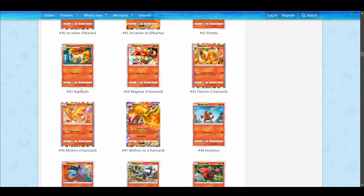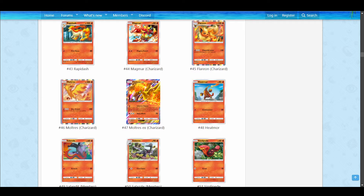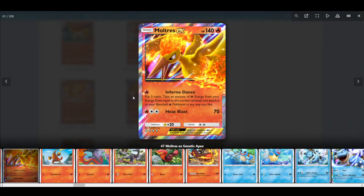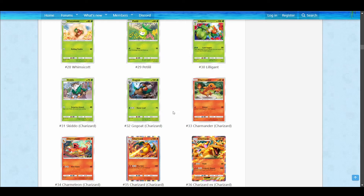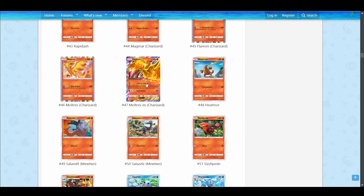Then there is Arcanine, which has an EX. There are actually three EXs in Fire. I should talk about Moltres EX — this is a very good card. Inferno Dance: flip three coins, take an amount of Fire energy from your energy zone equal to the number of heads, and attach it to your benched Fire Pokemon in any way you like. It also does 70 for three, which isn't that great, but it's okay when you're accelerating energy onto the board. Moltres EX is a very good starting Pokemon, though it does have two retreat cost, which isn't ideal.